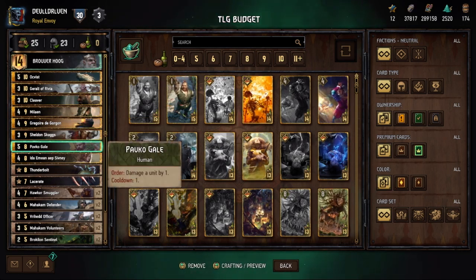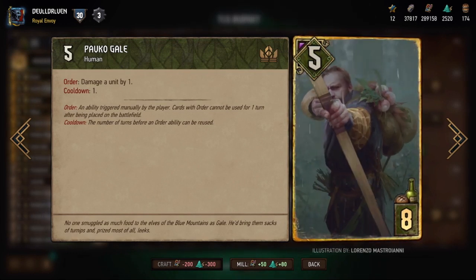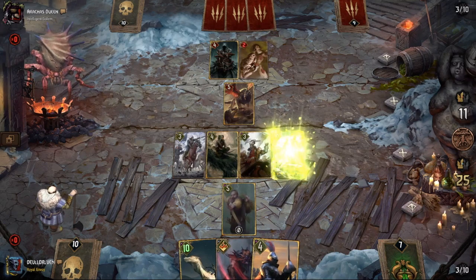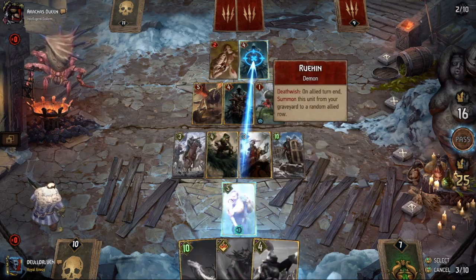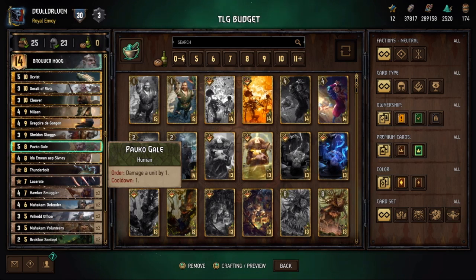Pavko Gale is in the starter deck. He orders damage a unit by 1 with a cooldown of 1, plays for 5 strength, and he's an engine. The person depicted in the card art is the community manager for Gwent, Pavel Berja. He loves ScoiaTel, so you're definitely making him happy by playing it. He's a really cool dude and Gwent is super lucky to have him as community manager. He's a really good card, especially in a starter deck.